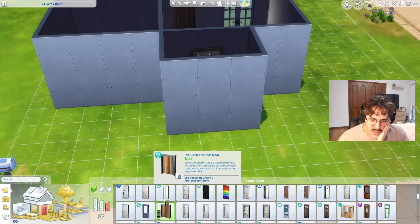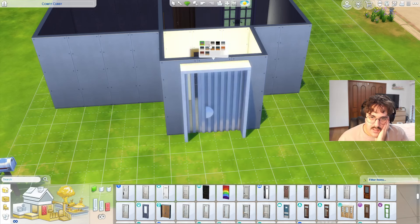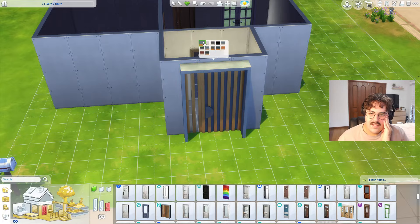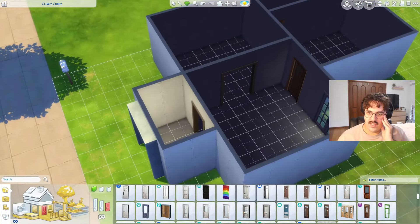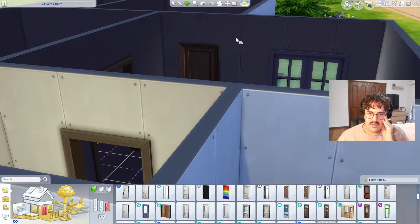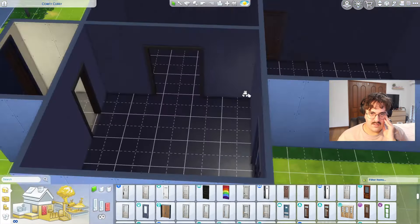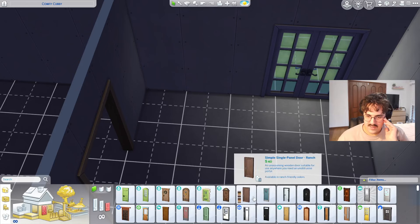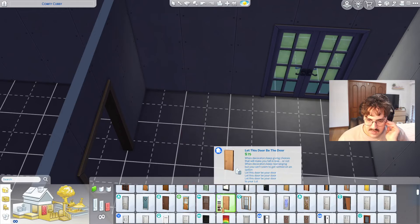Oh, that is such a nice door — what the heck?! Let me look at the recolors. That's stunning — I feel like I need this in real life. Are we going with a very modern kind of design? I feel like we need to change up the doors because they're not very modern. I think we'll do a modern build — that's kind of fun. I'm not a style expert, so don't shoot me if it's not really that modern. Oh yes, that's very modern — love that.